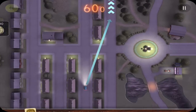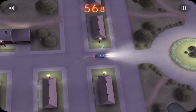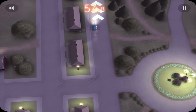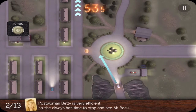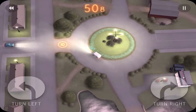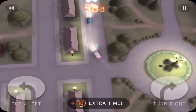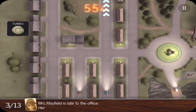So in Does Not Commute you're given a series of cars to drive and take to their destination. You can turn left and you can turn right and all you have to do is take it to the place before the time runs out. Now each car starts from a different location on the map and you have to take them to different locations at the end — sometimes they're the same, sometimes they're different.